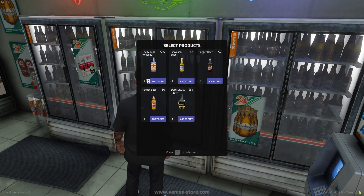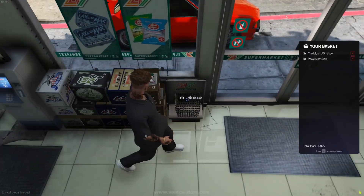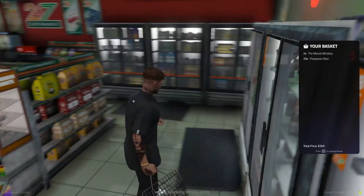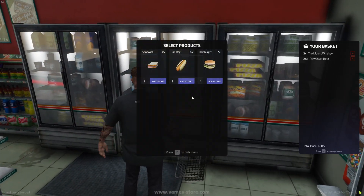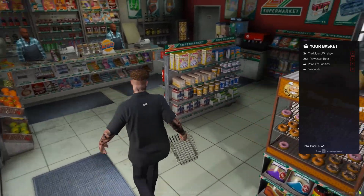When the store is not owned by any player, products are available without limit. In the config, you can set the maximum number of items a player can carry without a basket. When you take a shopping basket, you can take many more products. You can configure each store differently; stores may vary in assortment and the type of products available to customers.